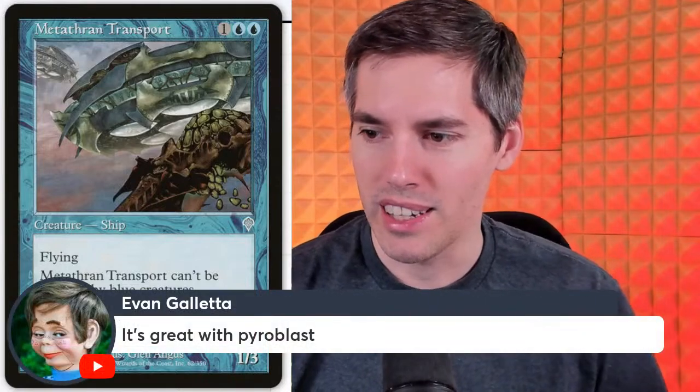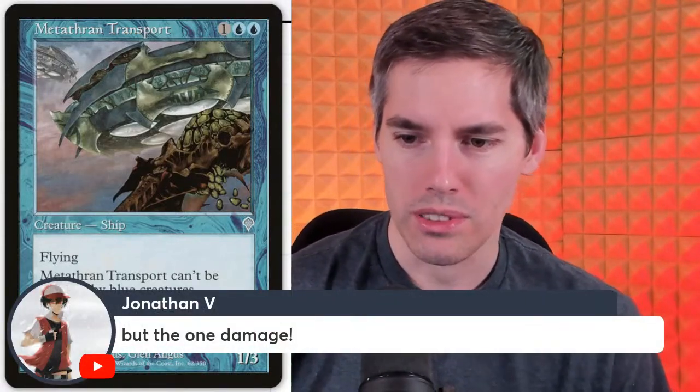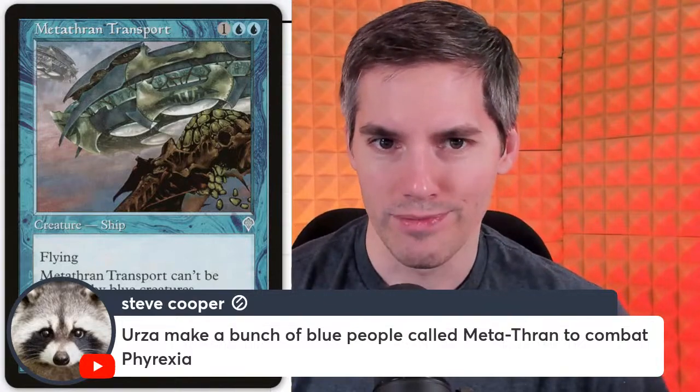It's great with Pyroblast though — you turn it blue and then blow it up with Red Elemental Blast. So you need to be playing blue-red at the same time in the first place. The one damage does add up though. Urza made a bunch of blue people called the Metathrans to combat Phyrexia — no wonder Urza lost. Actually, did he lose? Urza died somewhere along the timeline so I'm assuming he just lost.